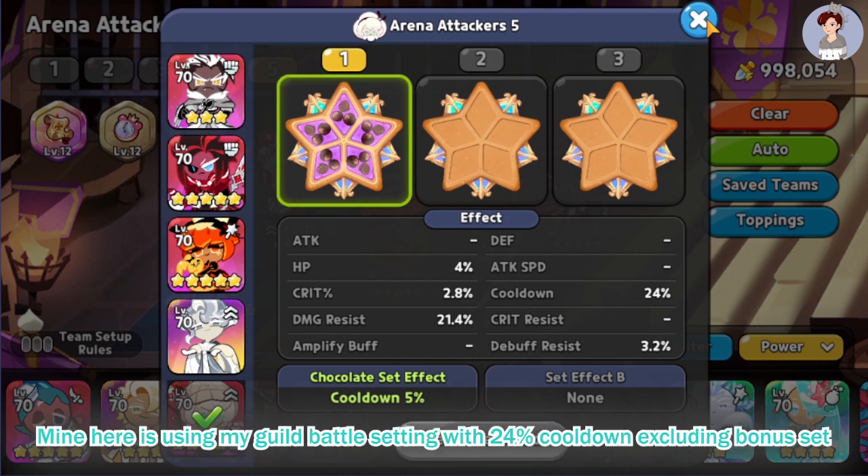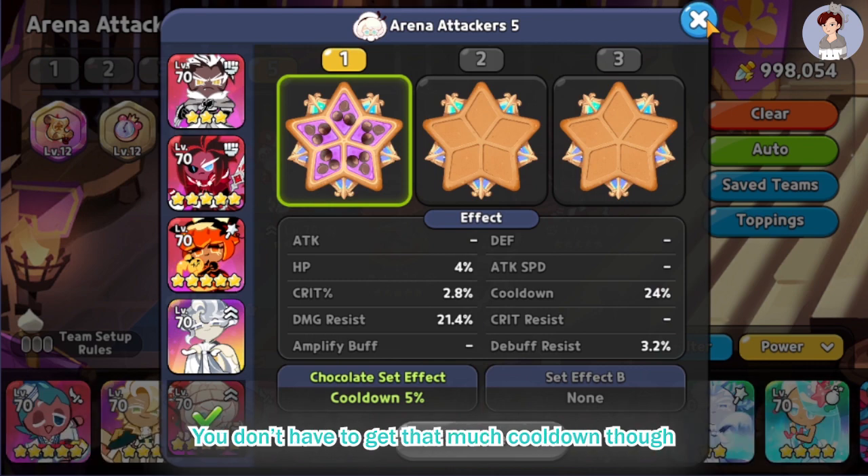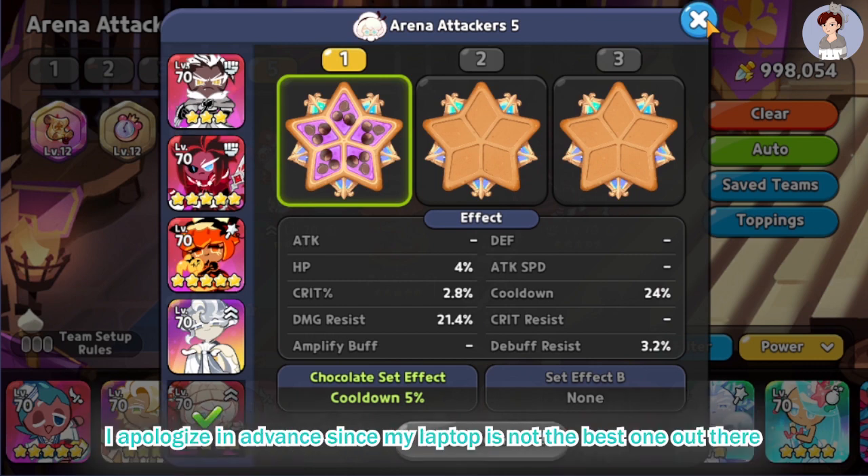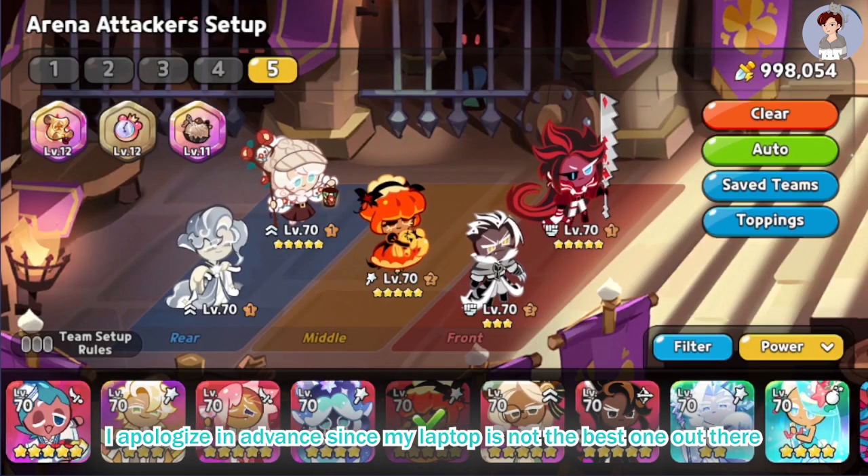Mine here is using my guild battle setting with 24% cooldown excluding bonus set. You don't have to get that much cooldown though — 17 to 18% should be enough, or 20% if you want to be safe. Now to the battle. I apologize in advance since my laptop is not the best one out there.